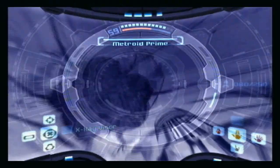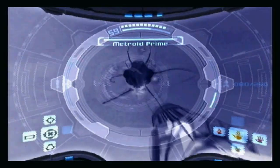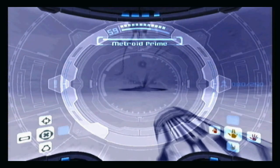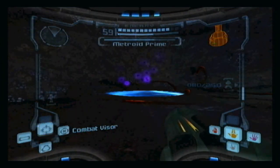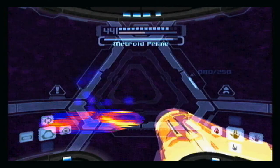So I'm gonna switch to — phazon — the freaking x-ray visor. Alright, so he's made another pool. Is he gonna go invisible again? Okay, so he's now in the thermal visor. This is how you take him down.